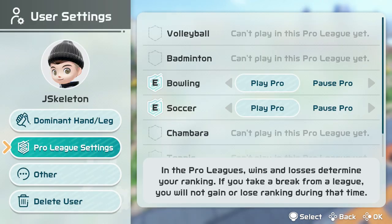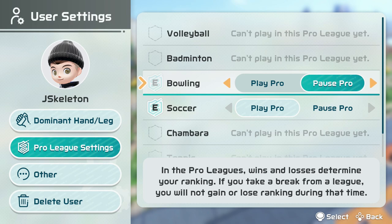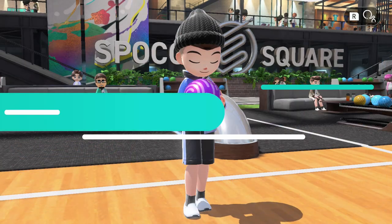When you go to Pro League settings, you can see if there are any sports you haven't unlocked yet — it's not going to show — but for the ones you have unlocked, like bowling and soccer for example, you can go ahead and turn it off and click pause pro. If you pause pro, then at that point you're just going to take a break from the league. It actually says in the Pro League: wins and losses determine your ranking. If you take a break from a league, you will not gain or lose ranking during that time. So if you just want to play casually and not have to worry about your rank being affected, you can pause the pro.